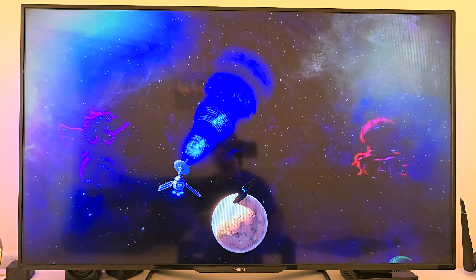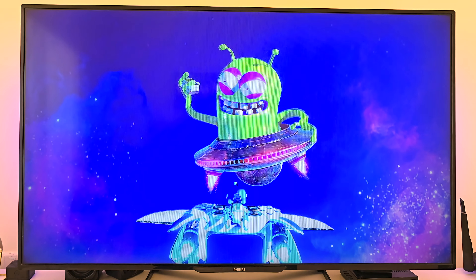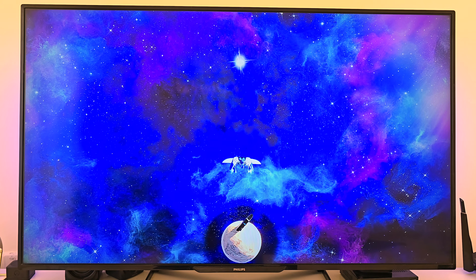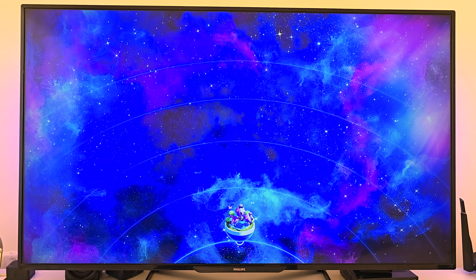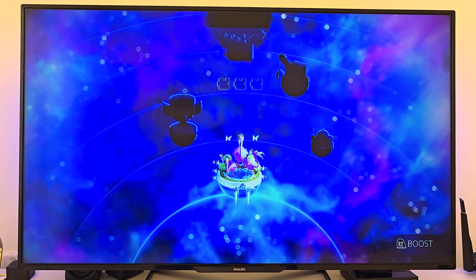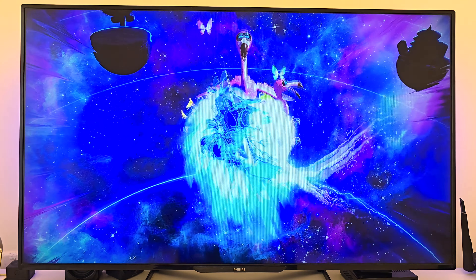Astro's mission begins when his ship, the PS5 mothership, breaks down, and his tiny robot friends are scattered across various galaxies. Now it's up to him, and us, to go on this epic rescue mission across these wild, imaginative planets. There's a certain charm to the story that keeps you hooked. It's not overly complex, but it has that nostalgic, classic platformer vibe, where you just want to jump back in and explore every corner of each world to find those lost bots and bring them home.